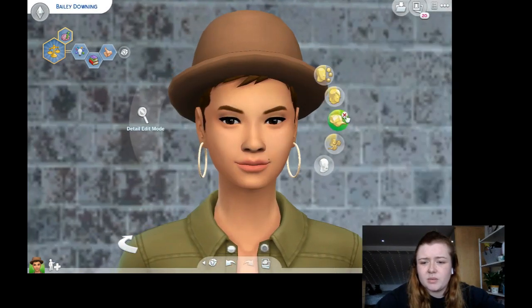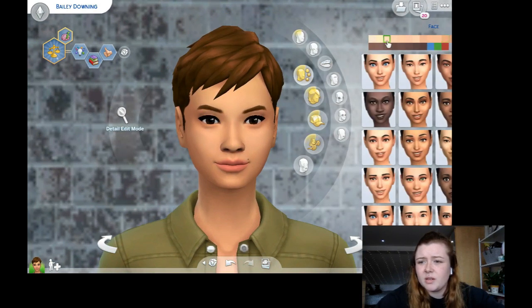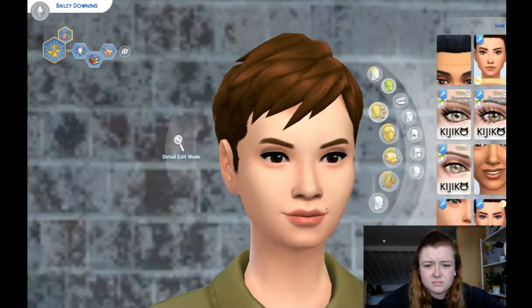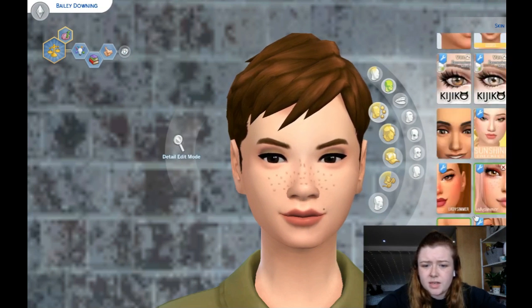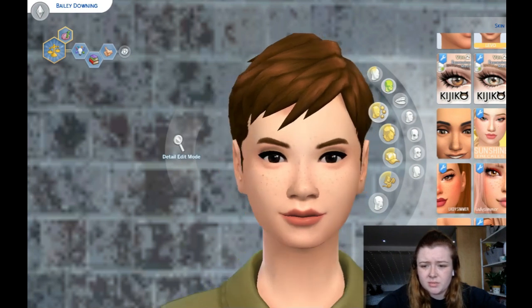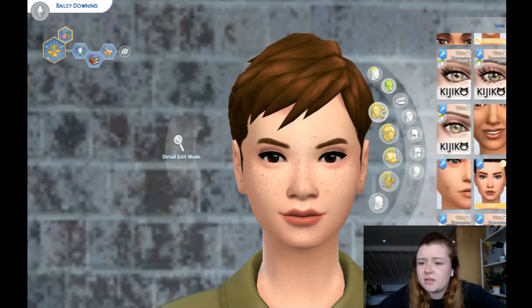I always get rid of all the hats and accessories, can't be bothered. What kind of face are we going to give you? I do have a range of different skin details in my game. I have freckles and stuff for my sims — it makes them look so cute. I have freckles myself, so I love that custom content lets me give my sims freckles too. Top notch.